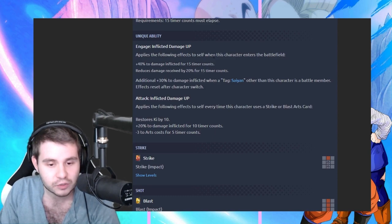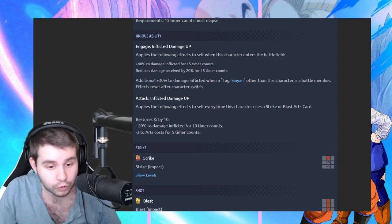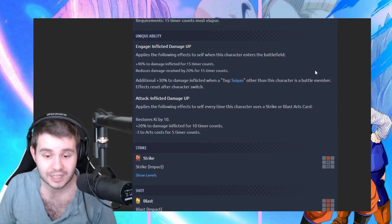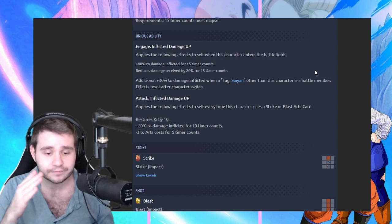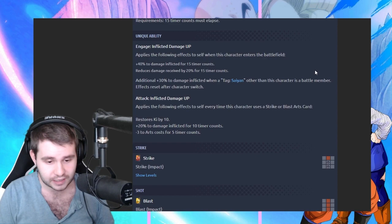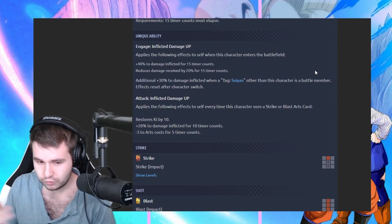Let's go back — applies the following effects to self when this character enters the battlefield. 40% to increase damage, 15 timer counts reduce damage by 20%. Additional 30% to damage inflicted when a tag Saiyan other than this character is a battle member. Effects reset after switch. But what I do like is that it's each time he enters the battlefield, so this is nice. Then we got attack inflicted damage up — applies every time this character uses a strike or blast card: restore ki by 10 and plus 20% to damage inflicted for 10 timer counts, minus 3 to arts cost for 5 timer counts. This unit — really nice. This is a simple yet very effective kit.